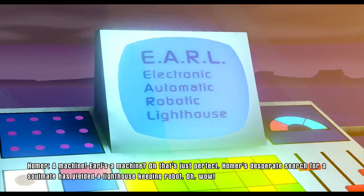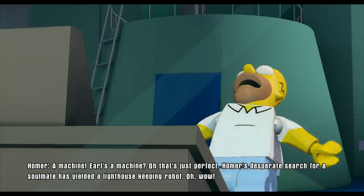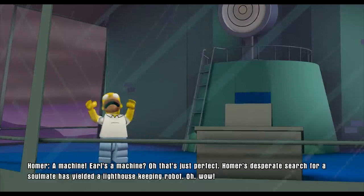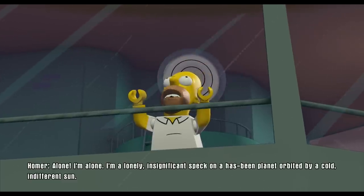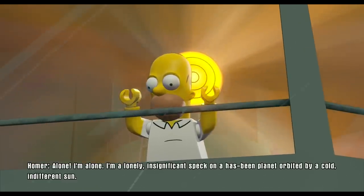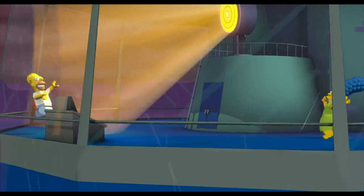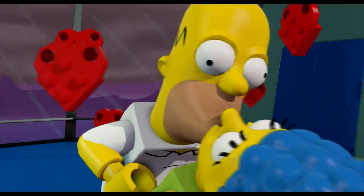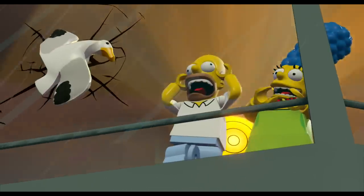EARL is an Electronic Automatic Robotic Lighthouse. He's so disappointed. 'No, you're not! What about your family? You have Marge, and Lisa, and Bart, and Maggie, and Santa's Little Helper too.' Oh look at those LEGO hearts — that's awesome! In your face, Space Coyote — I think that's what he meant.